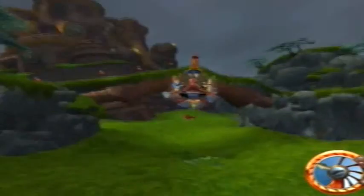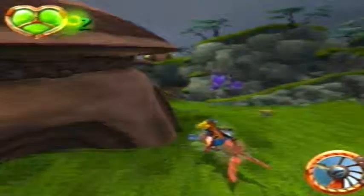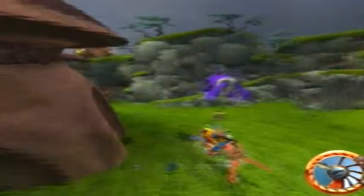If you die, you go back to the beginning here. There are a lot of strange parts to this area. For example, this one right here — we're chasing down, I believe, five of these purple lurkers who we see in the Mountain Pass, which is the next area of the game. They all have their own separate paths.